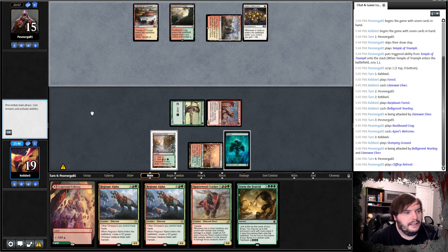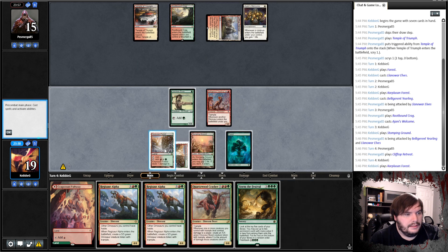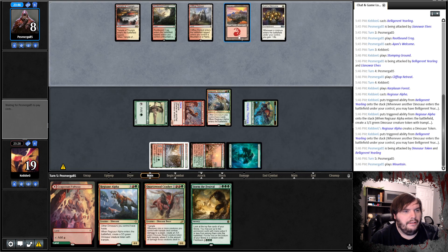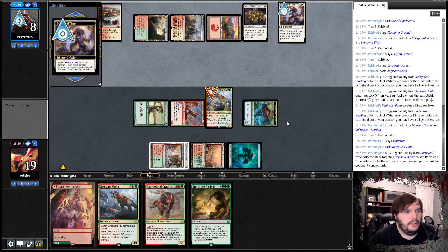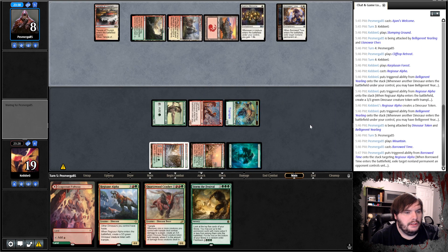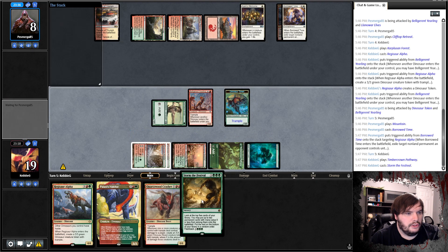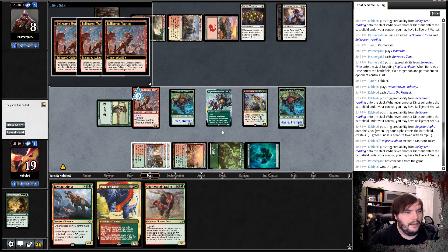A Retreat. He seems like he's having a difficult time getting all the basic types. Play Forest. Play Alpha. Smash Face for seven. Finally finds his basic. Borrow Time — probably gets rid of the Alpha. So we have seven points of damage. He passes. So we came here to Storm — we'll Storm the Festival. Get these two. Got game one against midrange.